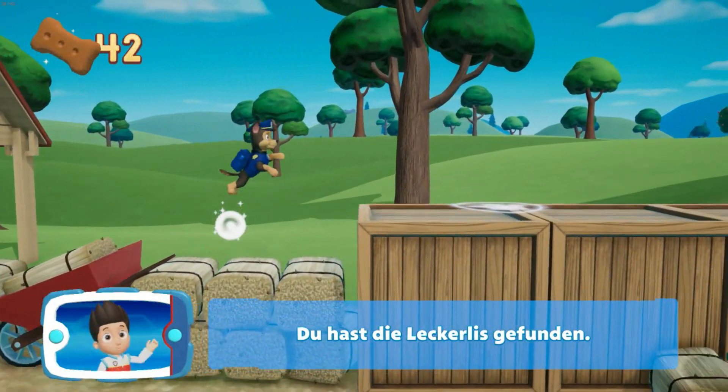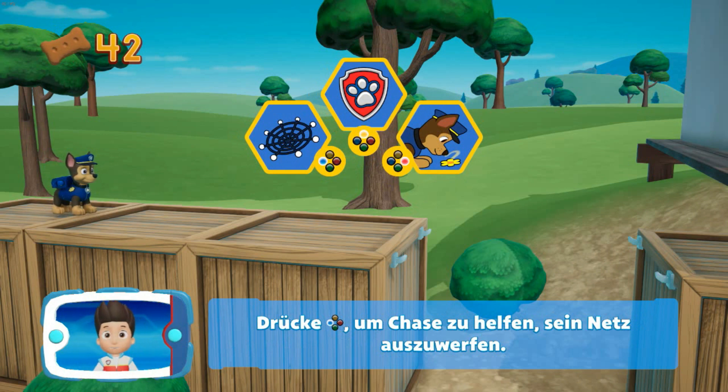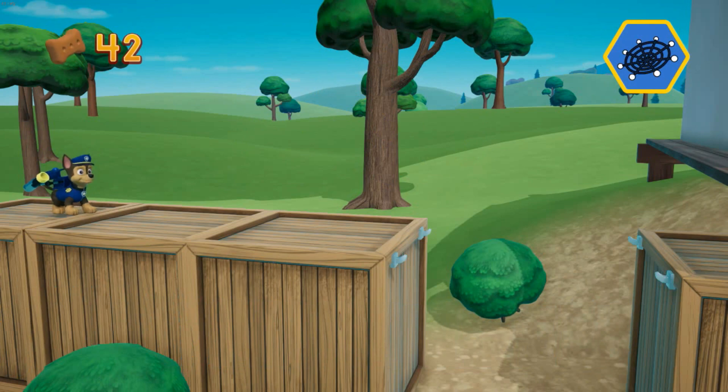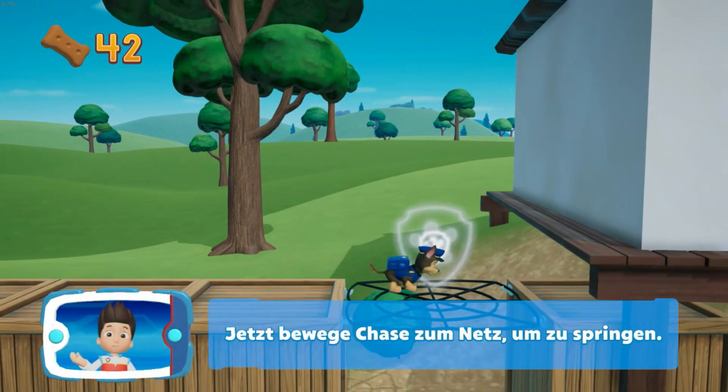Du hast die Leckerlis gefunden! Der Weg wird von einer Kluft unterbrochen. Siehst du die Haken dort drüben? Chase kann sein Netz in Verbindung mit den Haken benutzen, um höher zu springen und die Kluft zu überwinden. Drücke die X-Taste, um Chase zu helfen, sein Netz auszuwerfen. Jetzt bewege Chase zum Netz, um zu springen.